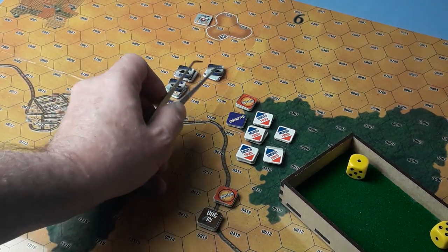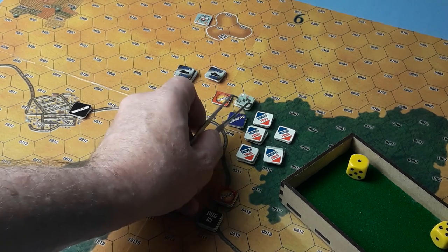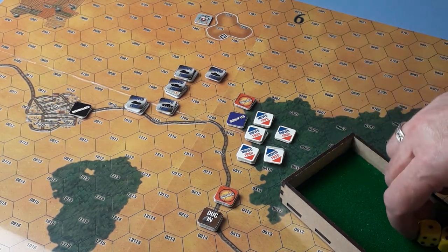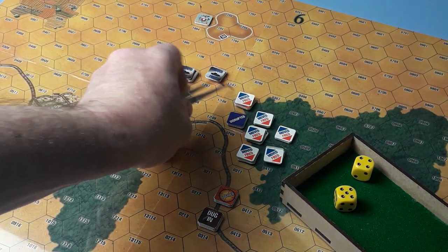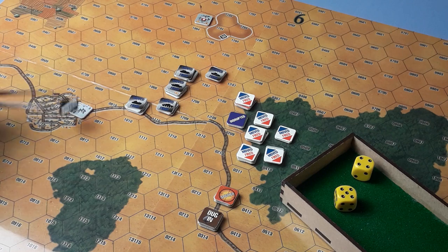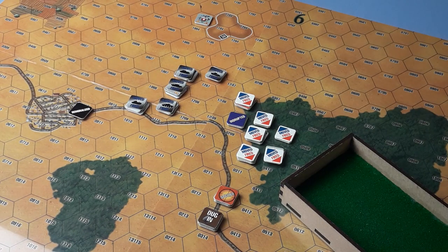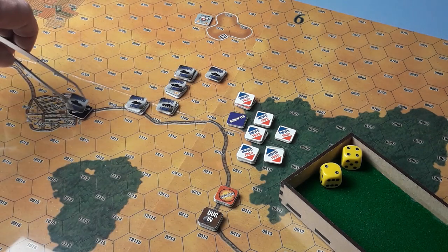Soviets/Russians — this one has eight strength, on the seven column, no modifiers, not three or more hexes away. On the seven — nine, needed a ten. That's a miss. Germans — this unit, they are full strength with a morale of seven, goes down to six because demoralized, so under a six needed. If they fail they don't have to flee anymore because they're safe in the town. Six — no, it was under a six. Better luck next turn.